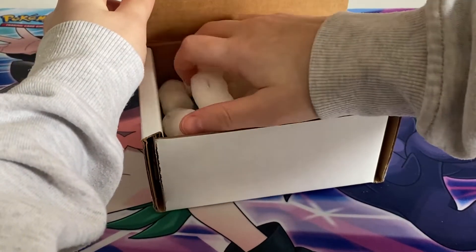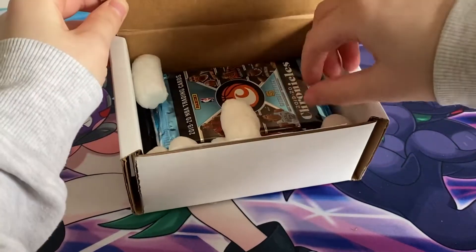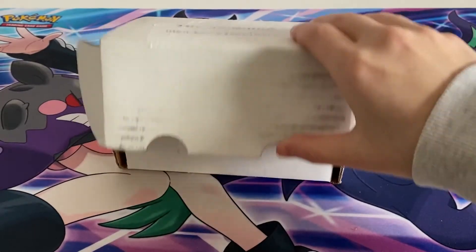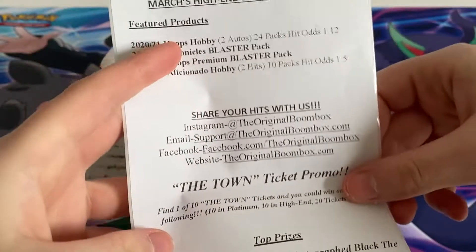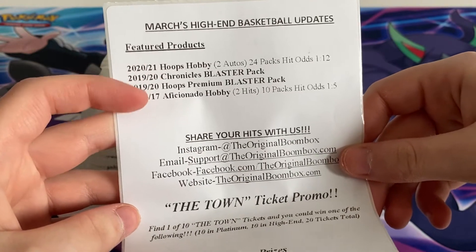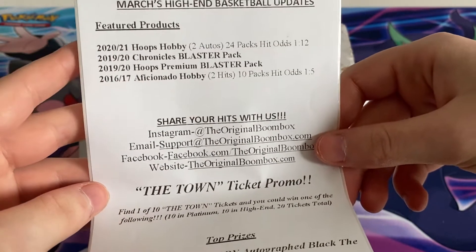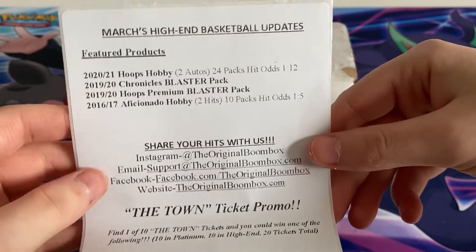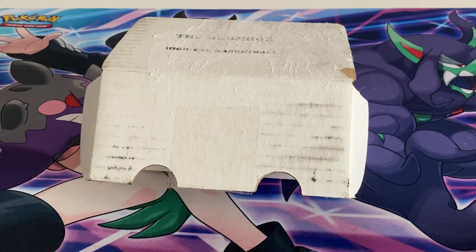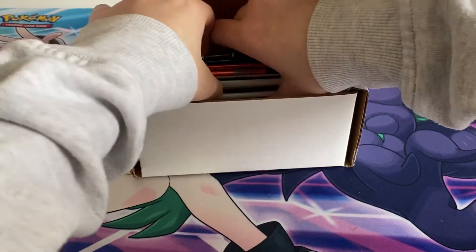As you can see we got the peanuts, so let's just grab all of them out. Like I said last time, I'm still not that good with basketball cards — I'm still learning. But here it is. So it says we get a Hoops Hobby, a Chronicles, a Hoops Premium, and the Aficionado Hobby. That one has two autos in there, so let's hope we hit an auto today — that would be awesome.